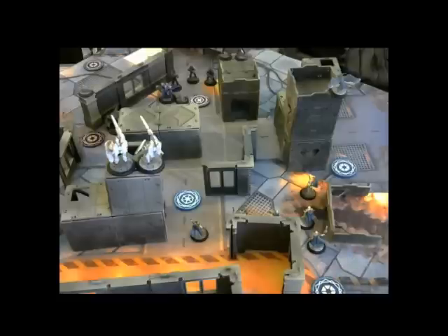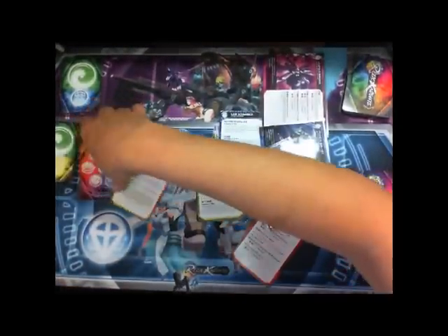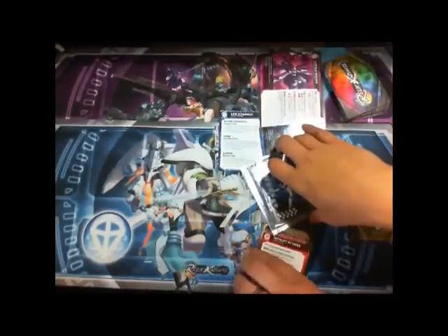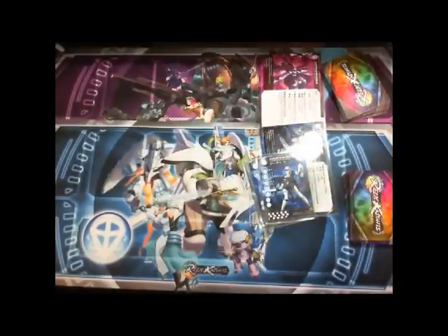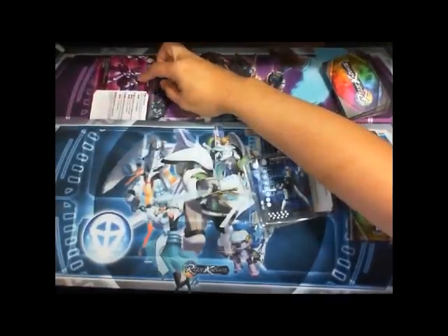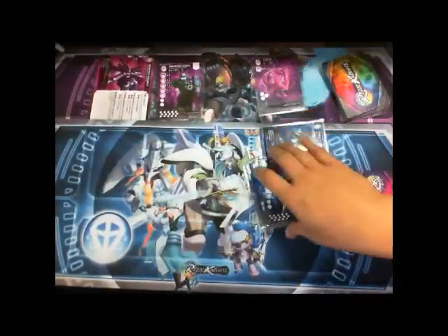Now we're going to set up our activation queues. In a typical 50-point game you would use all three ready slots, but this is a short game so we're only going to use two ready slots. During deployment I made it a point to keep the knight and cipher within line of sight so the knight can gain esper. I'm going to put the knight in the first slot of the ready queue and the Diamond Core in the second slot.